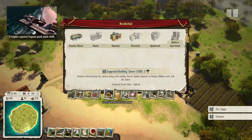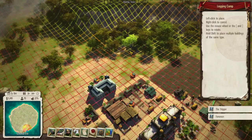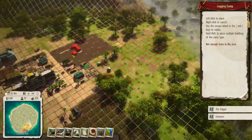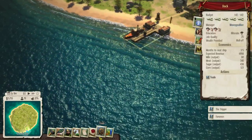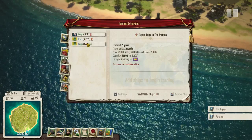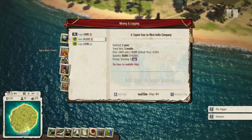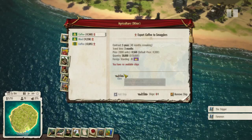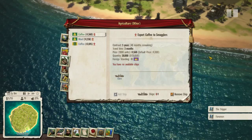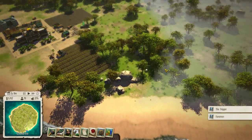What I will build is a logging camp. Now there's not a whole lot of trees in the vicinity. From our trading contract, maybe I can actually import logs? I can import logs, but I can't do this because I have no available ships. My current ship has 48 months left. That's a long time. It's a complicated situation, let's put it that way.